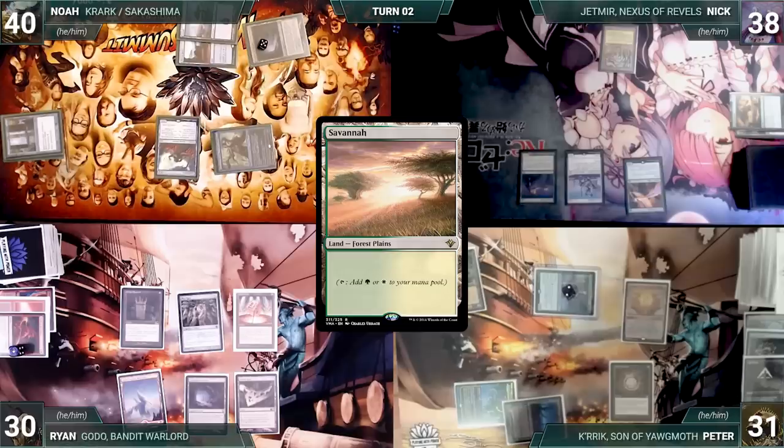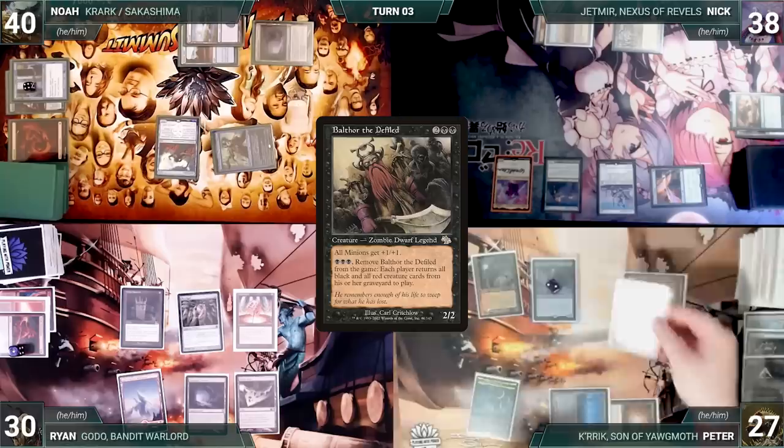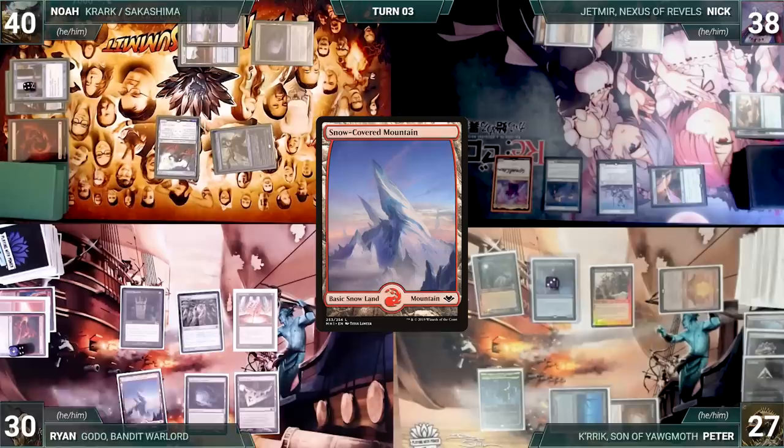Nick casts Utopia Sprawl naming Red, then casts his commander Jetmir, Nexus of Rebels. He attacks Peter with Esper Sentinel and Bloom Tender — Peter takes it and Nick passes to Peter. Peter draws and casts Balthor the Defiled — Krark triggers and gets a +1/+1 counter. Peter ends his turn. Ryan draws, plays a Snow-Covered Mountain, and casts his commander Godo, Bandit Warlord. It enters and Ryan fetches Helm of the Host onto the battlefield.